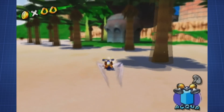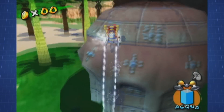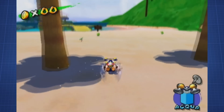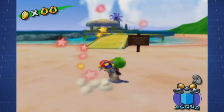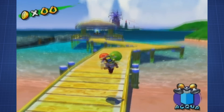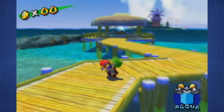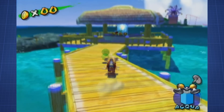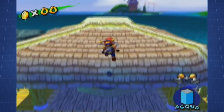Next up, we leave the level and head to Gelato Beach. This is one of the shortest levels in the run, as the runner can almost skip to the Shadow Mario shine right away. As he enters the level, he grabs a coconut and drags it all the way to the beach house in the water where there's a shine, which is protected by a barrier originally meant to open after collecting 7 other shines in advance.